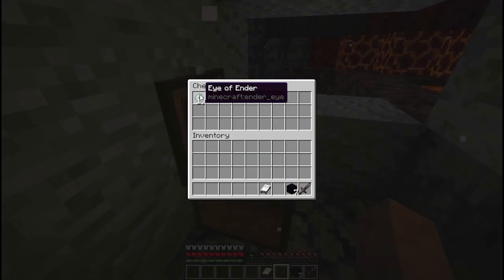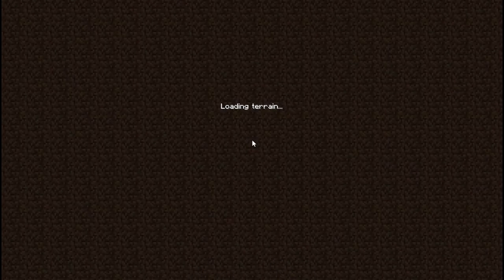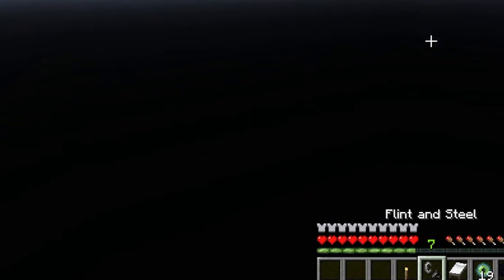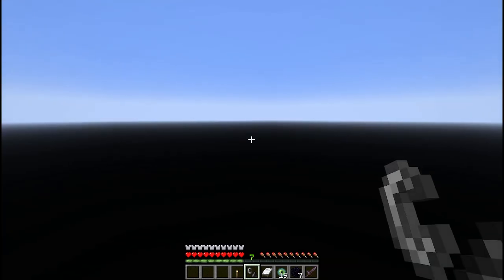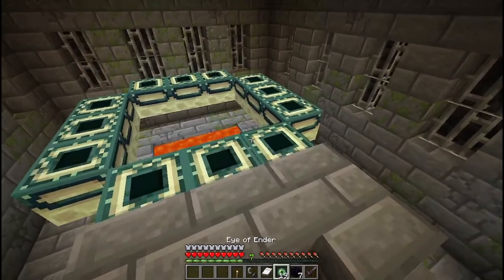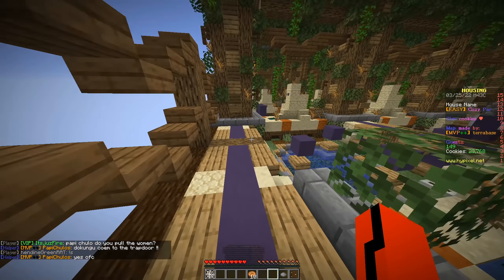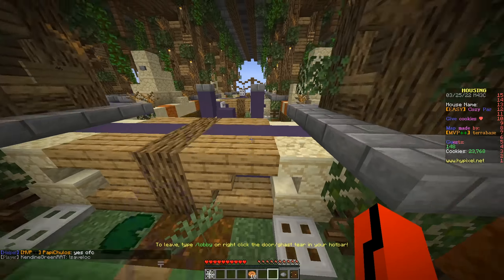He finds a chest right next to the portal, grabs the 19 ender eyes inside it, and immediately jumps right back into the portal. He spawns back into the overworld and has some issues — you can see his game mode changes to survival mode, but wait, I thought he was already in survival mode. The void consumes him as the world waits to load, and then he's in the portal room. He runs to the portal, which has no eyes in it. You're telling me the end portal wasn't already completely filled in? It almost makes you wonder — is this actually a real speedrun?